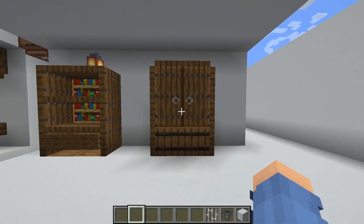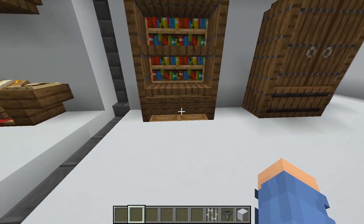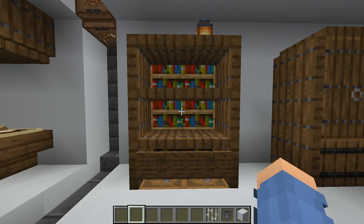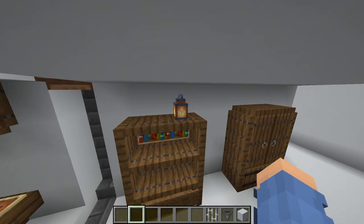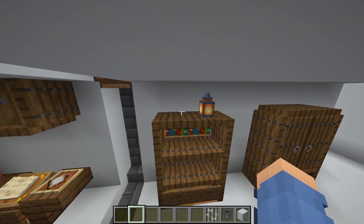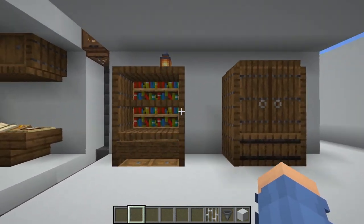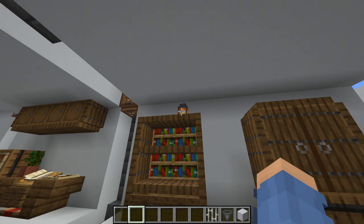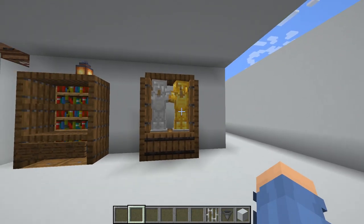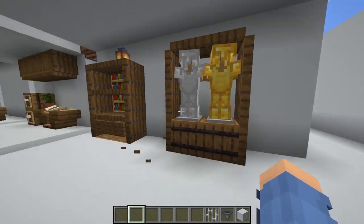Here are some more cupboard variations that are quite cool as well. This is a simple cupboard - you can place storage here and there. The bookshelves make it look a lot nicer than just having barrels behind there. On top you can place literally anything - even a dragon egg if you want. I just put a lantern. This one I find really cool because that's a great way to store your armor.